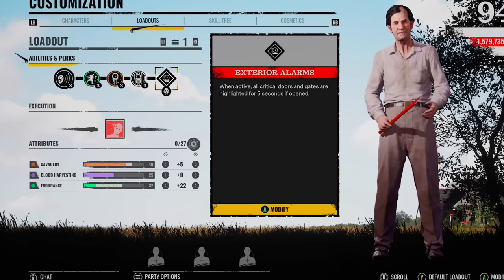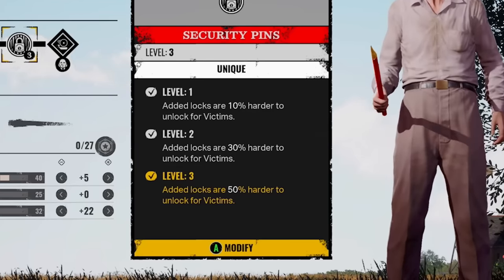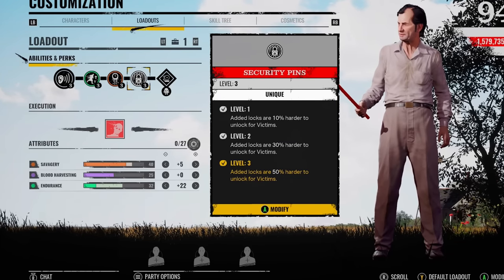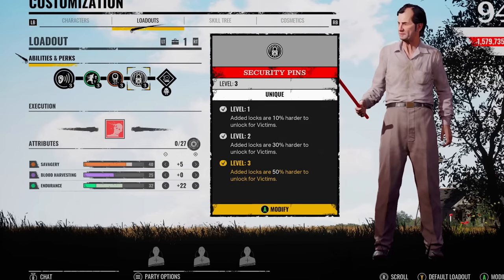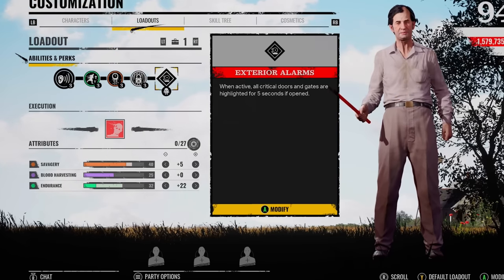With how the victims are kind of rushing the game at the minute, I feel like with Cook now it's kind of mandatory to have Security Pins on. What this does is added locks are 50% harder to unlock for victims. It's definitely clutched a few games for me where I'm just not checking the gates — I'm defending the fuse or the valve — and then I come back over just to see a wild Leland trying to picklock the door. Gave me enough time to go over there and shoo them off from the gate, then end up destroying the rest of the victims just because they can't escape as easy.